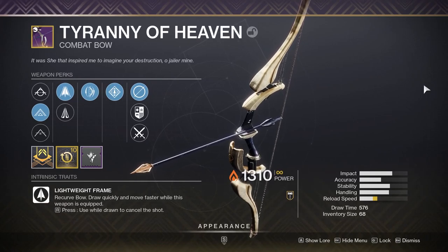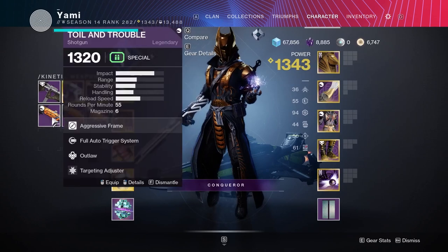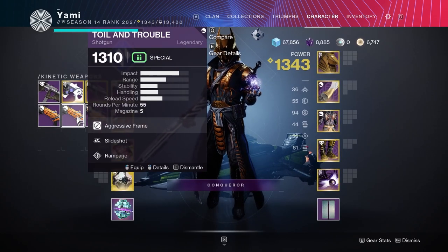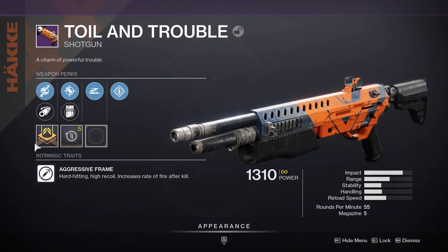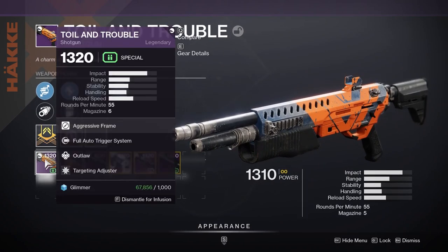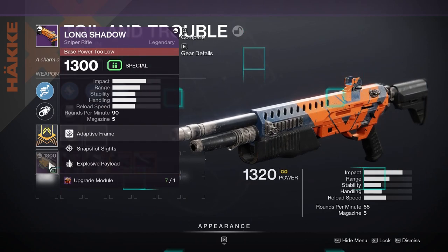After that, it has taken the power level of the gear you sacrificed. There is one exception where you do not need an upgrade module, and that's if you're infusing the same piece of gear. For example, these two Toil and Trouble shotguns — one is 1310 and one is 1320. If I infused the 1320 into the 1310 because I liked that weapon roll better, it would only cost me 1000 glimmer, because they are the exact same weapon. This applies to every piece of legendary or exotic gear, weapons and armor alike.